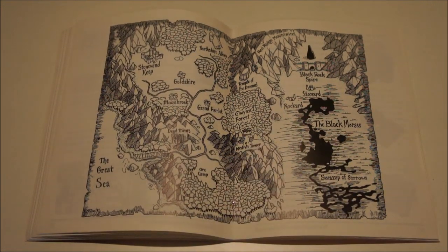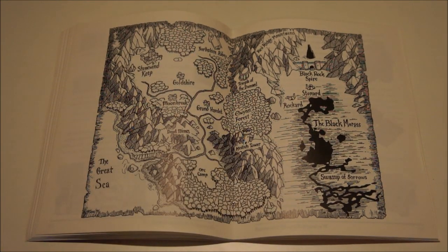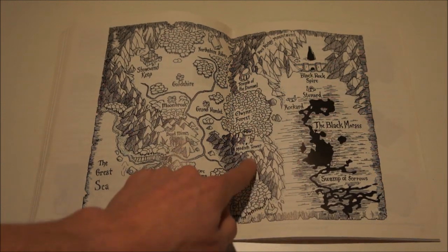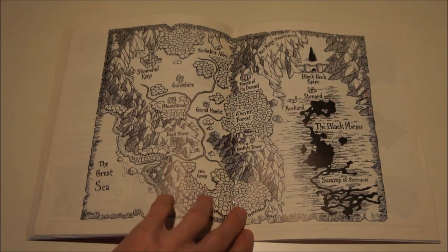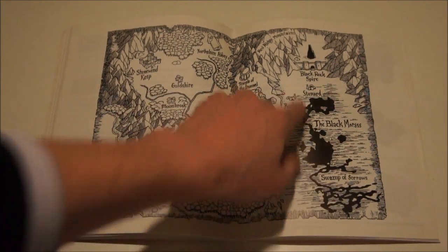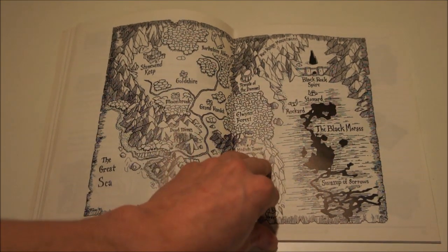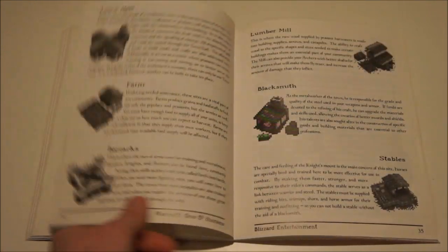Here you have a map, and if you've played World of Warcraft you can see that these actually still fit the place of Elwyn Forest and Medivh's Tower. And Deadmines — here you see Stonewind Keep. Blackrock Spire is actually a part of the game. Stoneheart is a city where you can go. Swamp of Sorrows.